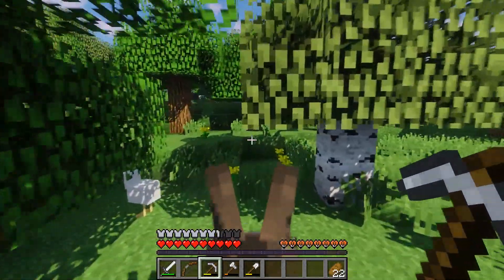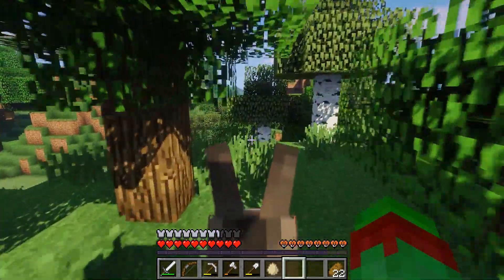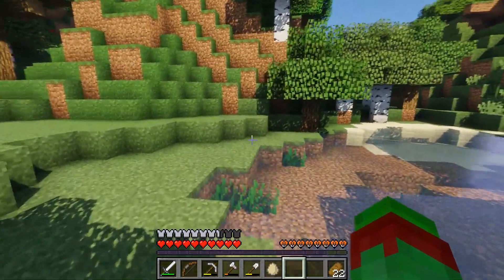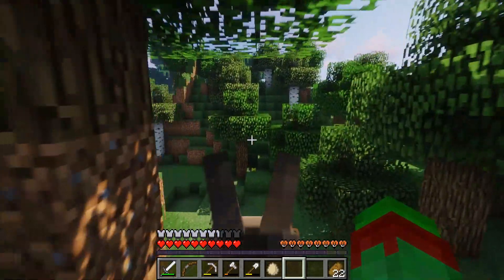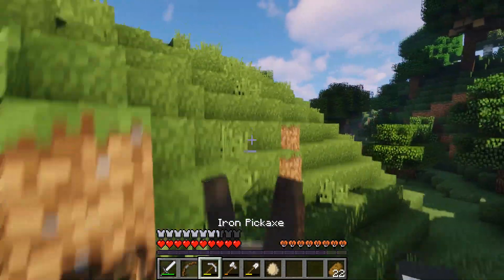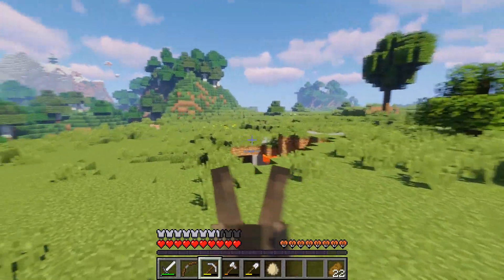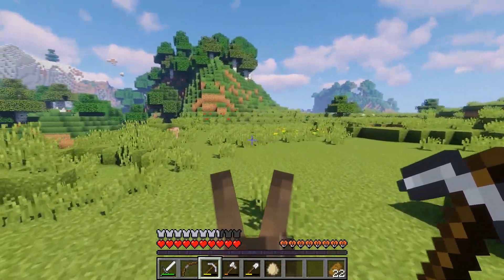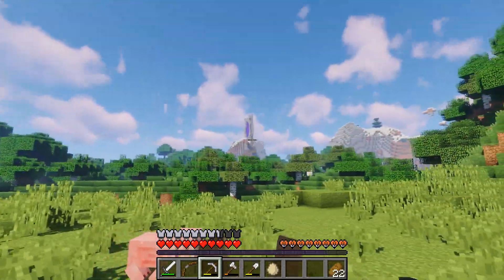We're not going to start there today — we're going to start at spawn, which from what I can remember is this way. We're going with Drolld the donkey because it's a lot quicker and easier. Spawn is about here — this is where we first kind of spawned. It was a nice area but we moved that way, and we'll get to that later.